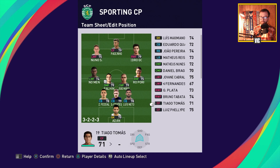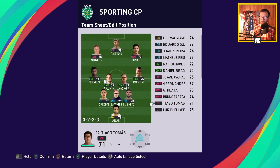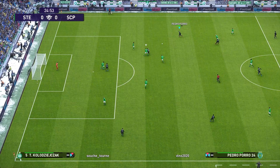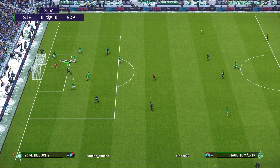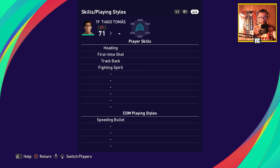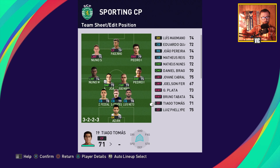Although Diago Tomas actually started a lot of games last year, in the game he is only a 71-rated player, not fully developed yet. He has decent finishing, okay heading, good speed and kicking power, first time shot, heading, trackback, and fighting spirit — a solid team player who can assist with the high press.